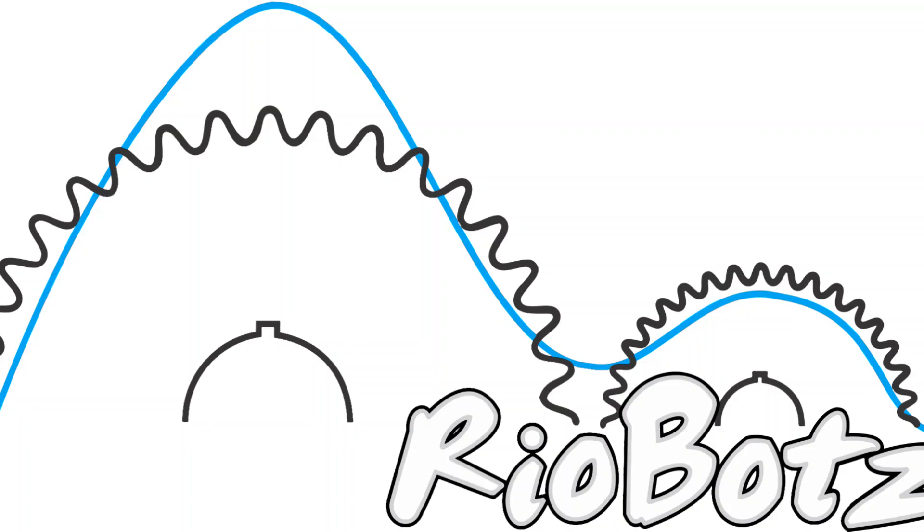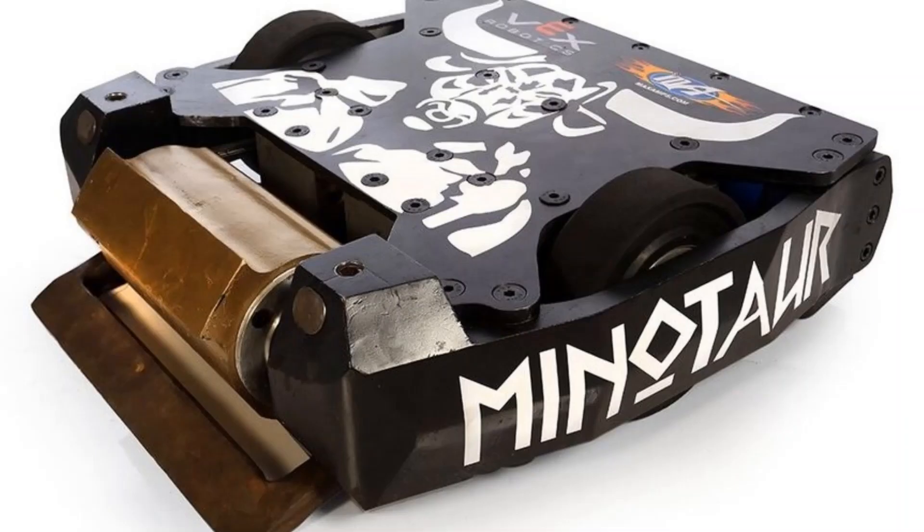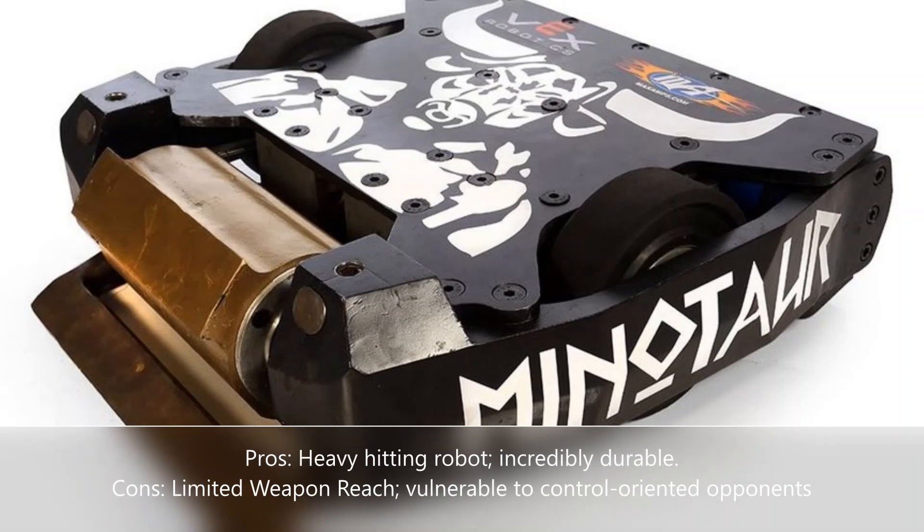Minotaur is from Team RioBots and driven by Daniel Freitas. The design of Minotaur is a compact spinning drum. This design gives Minotaur the benefits of being able to dish out heavy blows on opponents while at the same time being sturdy and durable. Minotaur is known for being able to take incredible hits from the most powerful of opponents while only taking minor damage. However, Minotaur's design gives it a shorter reach compared to many of its opponents, and the robot is vulnerable to attacks from the sides and rear.